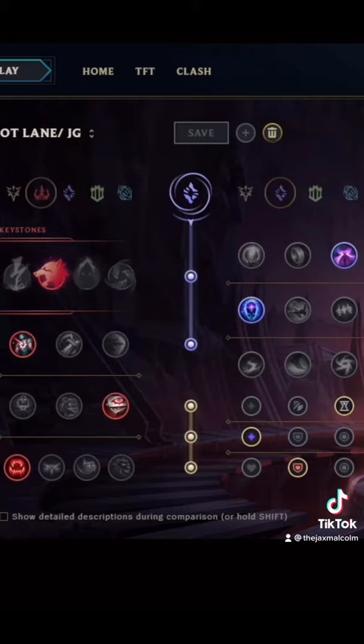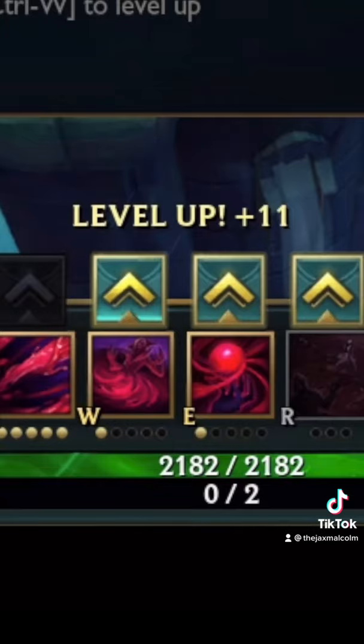Now, here are the runes. Leveling goes: start Q, then E, then W, then max your Q, then max your E, then max your W, and then level up your R at level 6, 11, and 16.